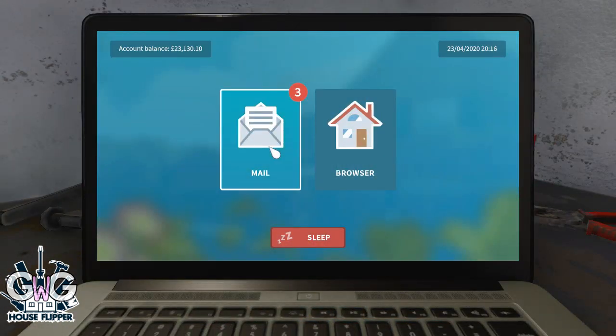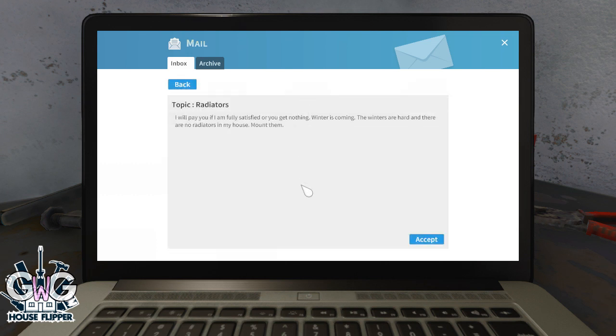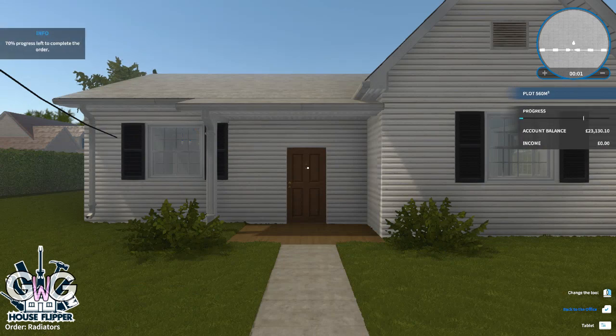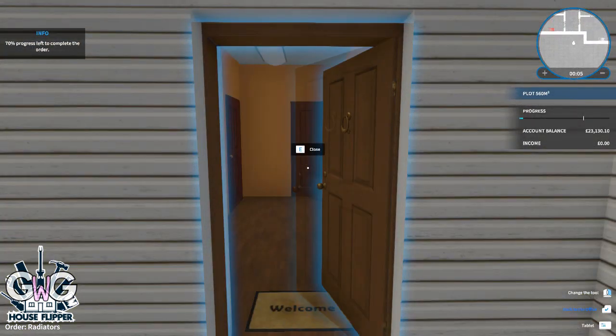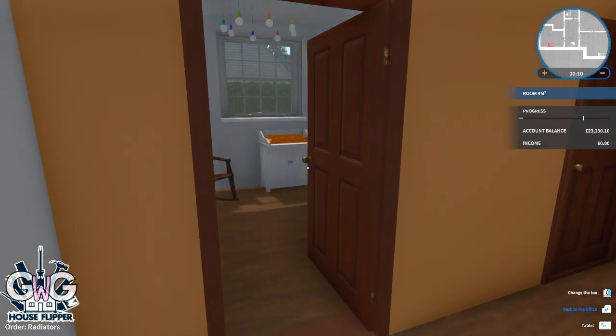Hi everyone, this is part two of my House Flipper videos. In this part we'll be completing a few more jobs. Let's start with radiators. This message says: 'I will pay you if I'm fully satisfied or you will get nothing. Winter is coming, the winters are hard, there are no radiators in my house — mount them.' What a ray of sunshine.